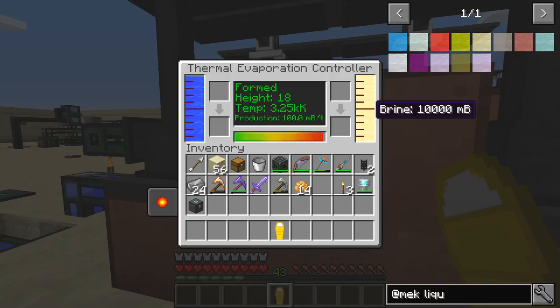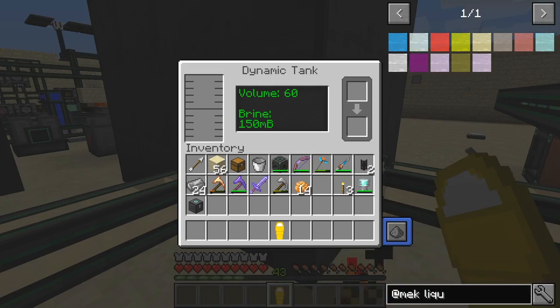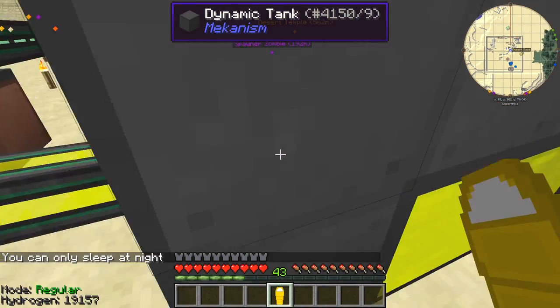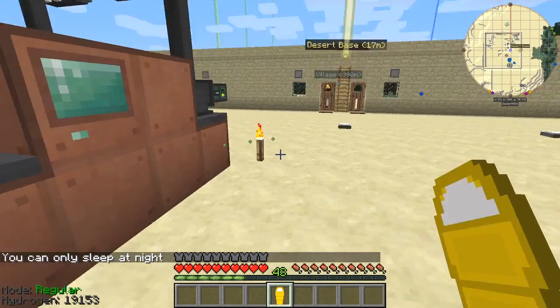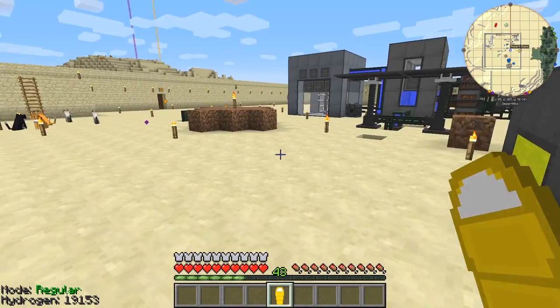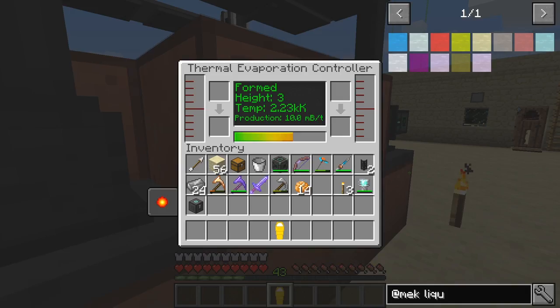The brine is going out here at four millibuckets and should be being pushed into this tank. Brine is coming in at 150 millibuckets and then coming out into here. This is the brine and it's producing lithium. The temperature here is also rising — hasn't quite reached the top. Liquid lithium is at 10 millibuckets per tick for this height, which is interesting and good to know.